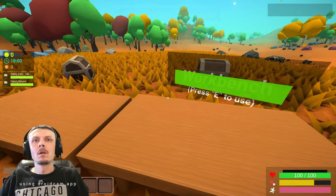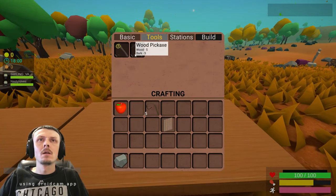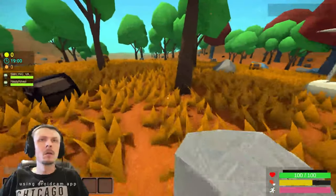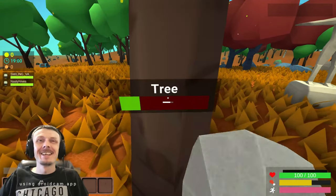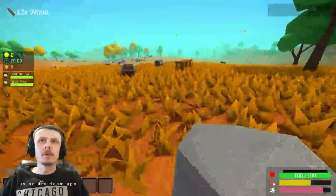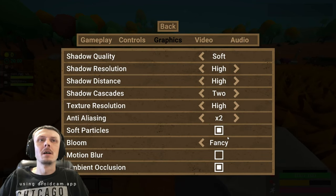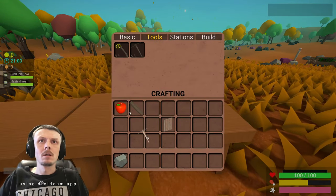Oh, that's oak. Pickaxe — five wood, five bark. We're going to make a fire now. Well, not yet, but we will be. We're going to make a pickaxe too. I'm going to mess with my settings — my V-Sync needs turned on, assuming that's a setting. I'm going to make a pickaxe. There we go. I have an axe and a pickaxe. I got a pickaxe too.